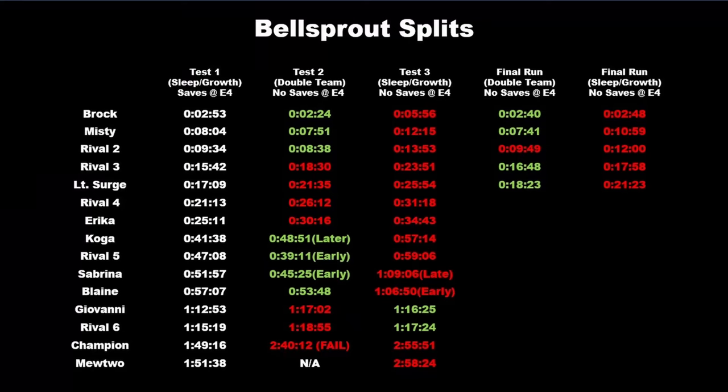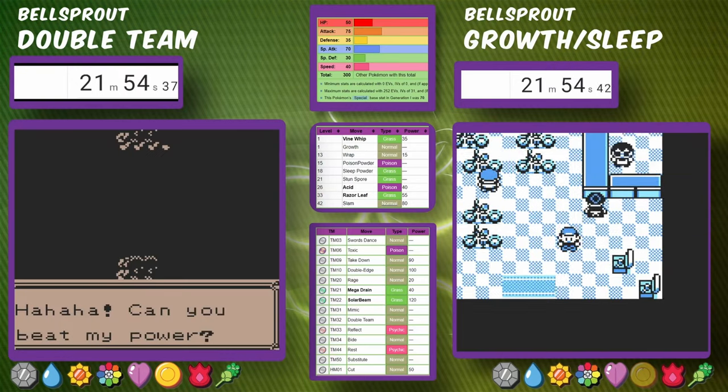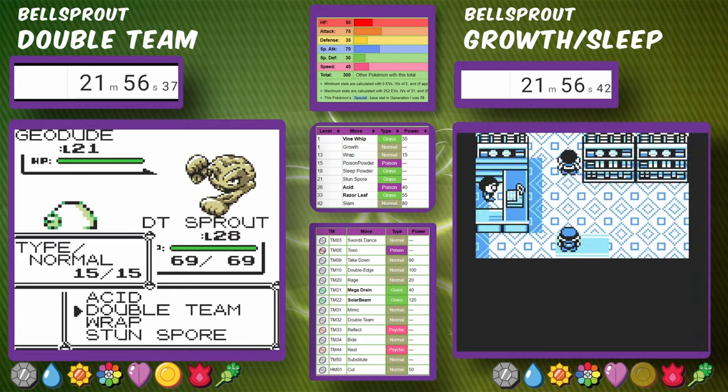At about the time we're leaving the SS Anne, Double Team Bellsprout is already fighting Lieutenant Surge and takes him down with Wrap. We've also learned Acid, a new attacking move. It takes a couple more minutes for Sleep Powder Bellsprout to get a run where it can beat Lieutenant Surge. The problem was that when Sleep doesn't connect, or when it wakes up and uses Mega Kick, we can get knocked out in one shot.